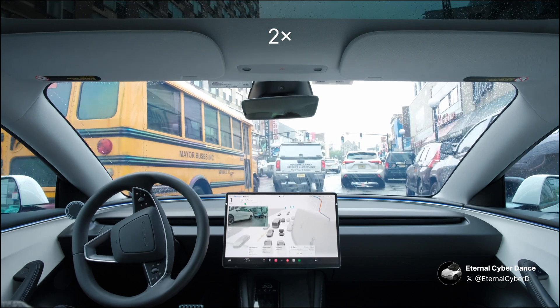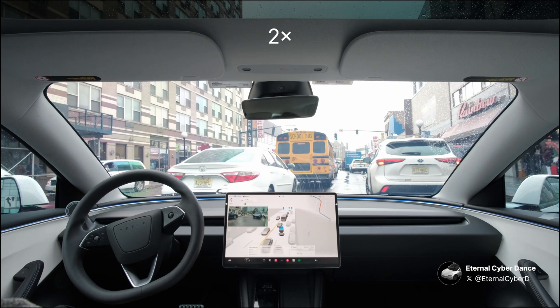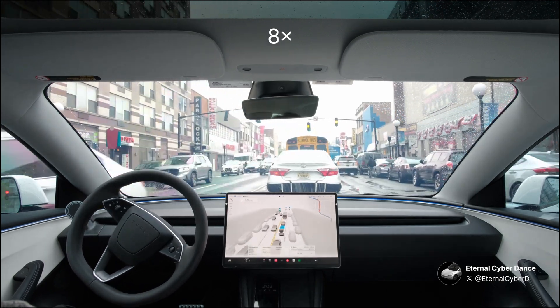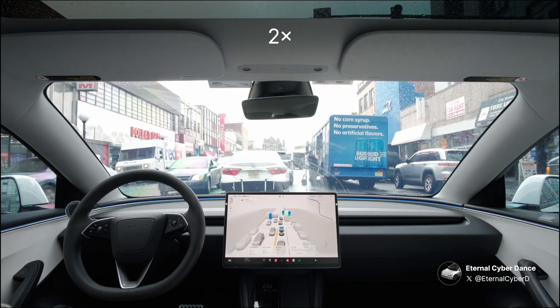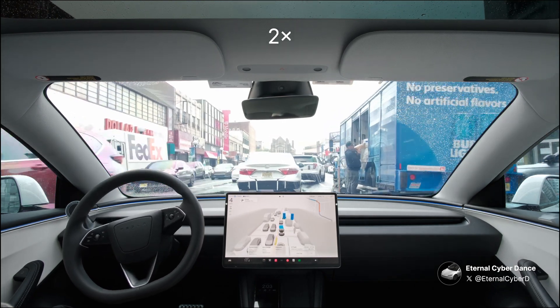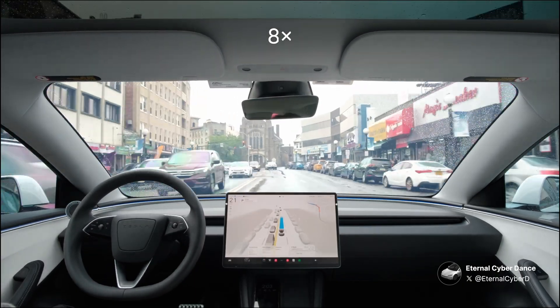This forces FSD to change to the left lane. You could say this is a smart move on FSD's part because we get to cut the line. FSD is in hurry mode, and hurry mode is definitely doing its job here. We got a few workers with a dolly on the right. FSD does a good job of not hitting them within this tight space.